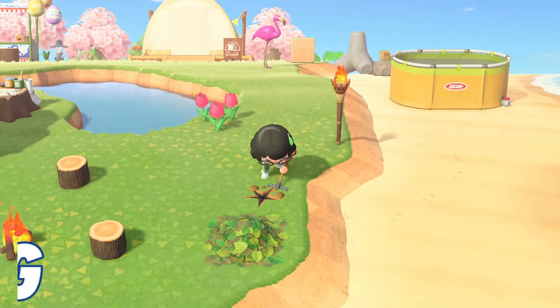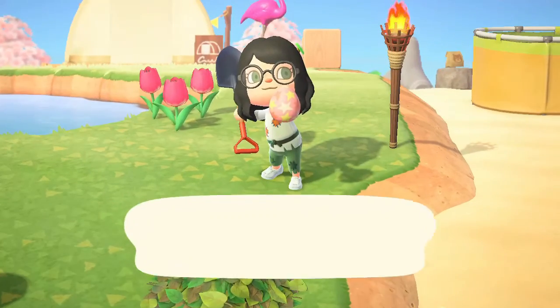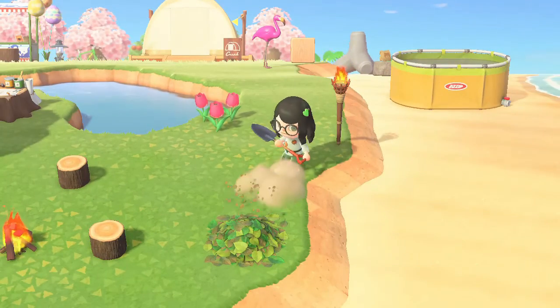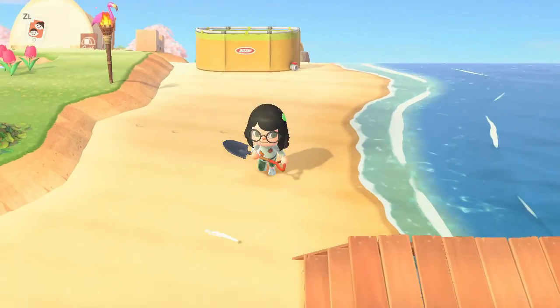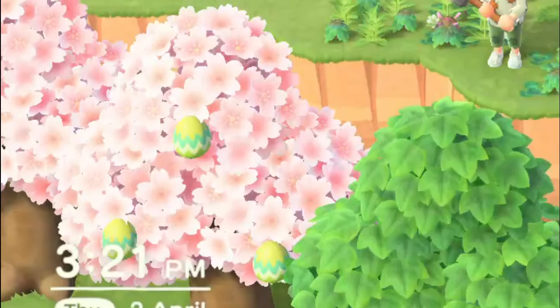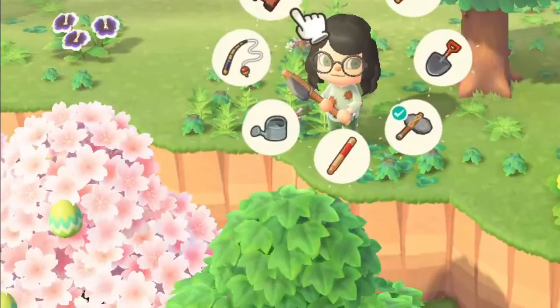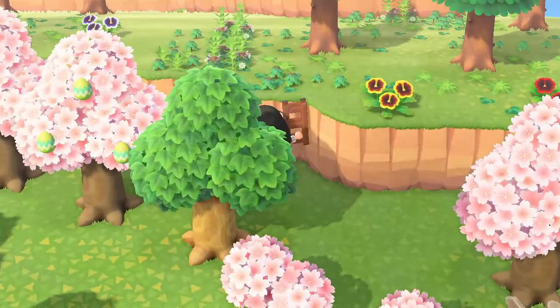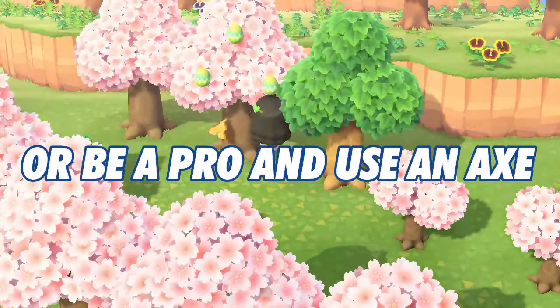So here are the six egg locations. The first one is the earth egg, and this one you can get by digging, just as you would dig up fossils. All you need to do is have a shovel and there you have it — your very first earth egg. The second one is the leaf egg. This can be found growing on hardwood trees, both on your island or mystery island. So get ready and shake those trees!